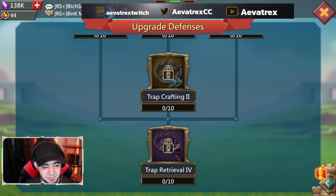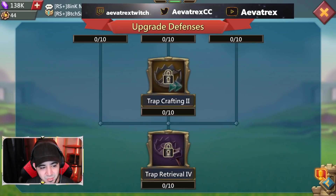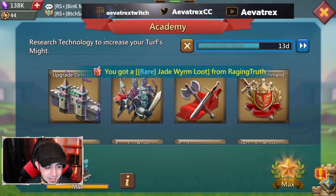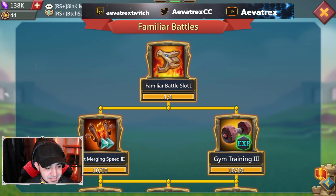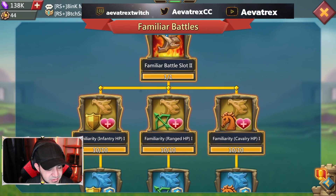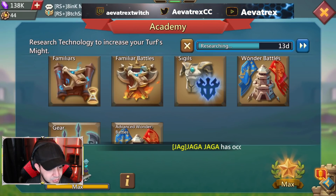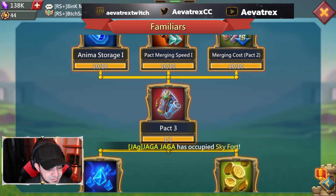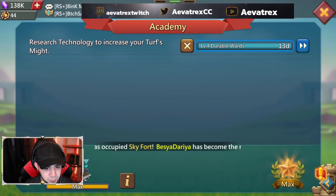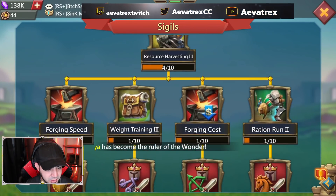Monster hunt is done — very nice. Defense is almost done on my account, but that's because back in the day this was only one of four or five trees, so yeah, bad times. Familiar battles — this is down to the second slot, almost to the third. The familiars themselves should be around pack four, which is cool.